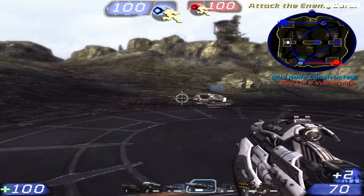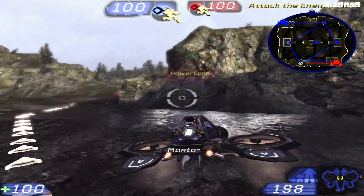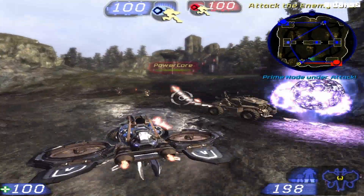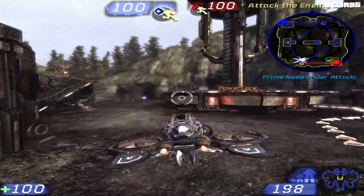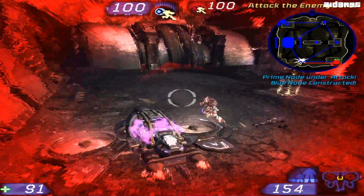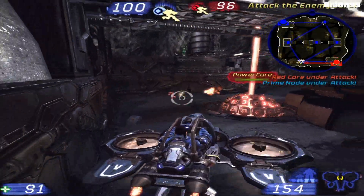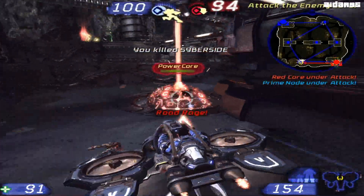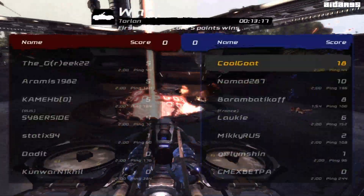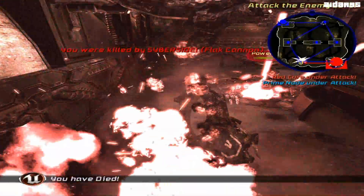Attack the enemy core! Red core is vulnerable! Red core is under attack! No rage! Blue orb dropped!